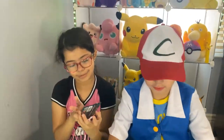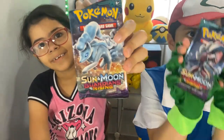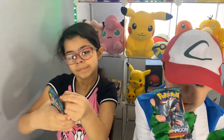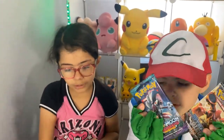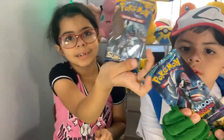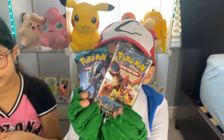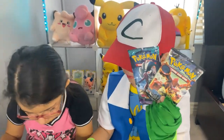We both picked out our packets. I picked Snowy — Alolan Vulpix — and Lillie's form. And this other packet, I don't know who it is. It's Alolan form from Sun and Moon. Let me see yours Papa — that's Alola, but that one is big.